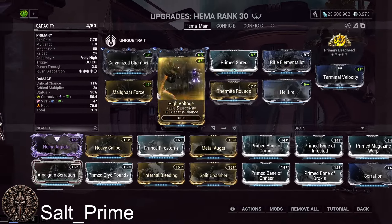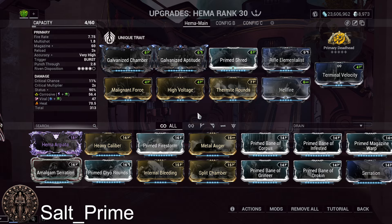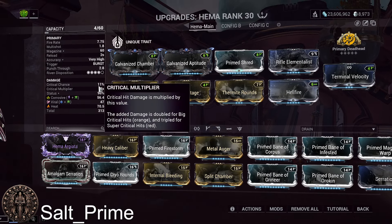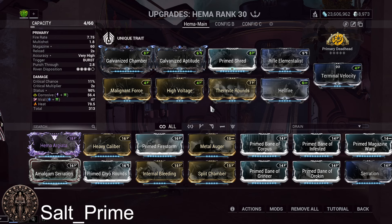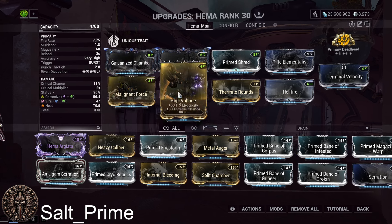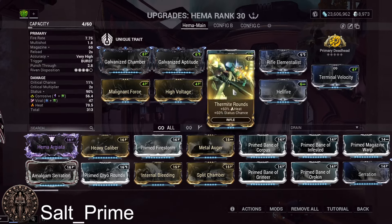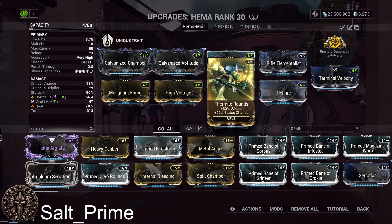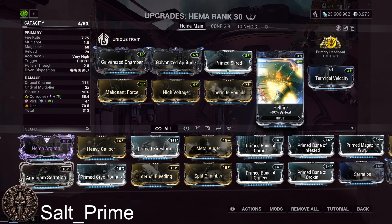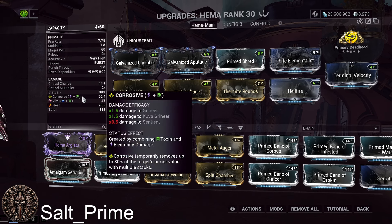This whole bottom row is elements because this is a status build — a white non-crit status build. You'll see some yellow crits occasionally, but mostly it's white damage. We're going with corrosive and heat: the 60/60 toxin and 60/60 electric to make corrosive, then Thermite Rounds as the 60/60 heat mod. We also add Hellfire for more heat to increase the heat weighting, because corrosive has a cap of 10 stacks.